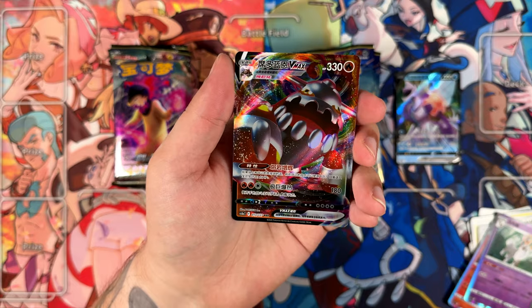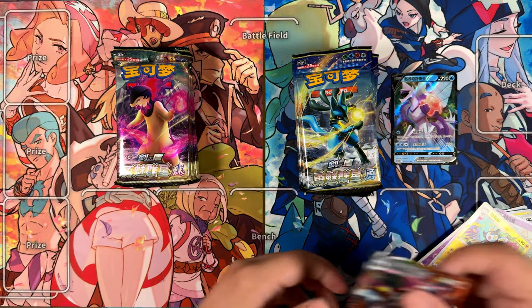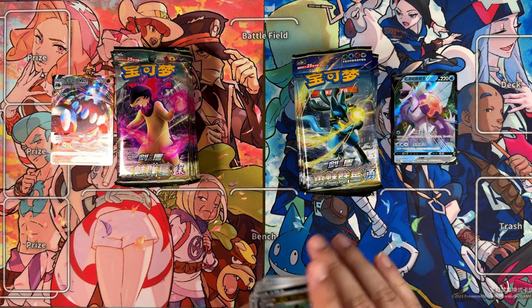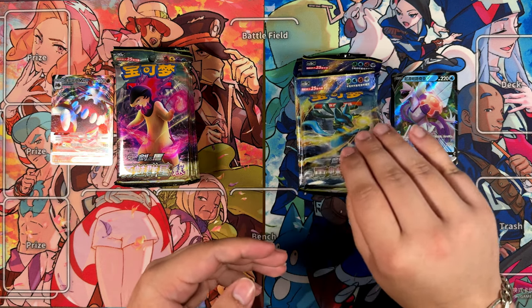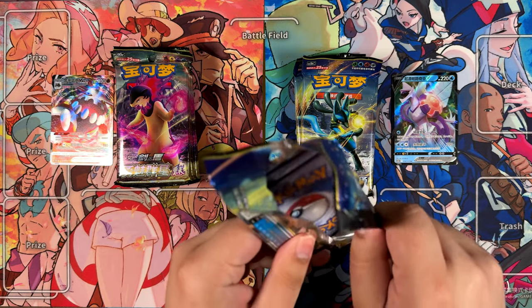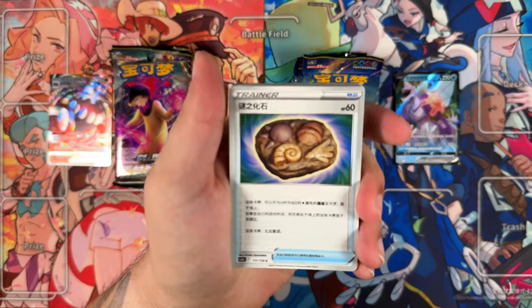And then we have another rare, followed by a triple rare with the Heatran VMAX, followed by our two reverse rares. So we have a triple rare on the Enchanting side and a double rare on the Brave side. Kind of doing this as I did with Nine Colors Gathering, where I'm just basically having a pack battle between these two.